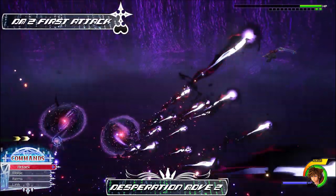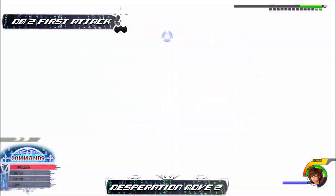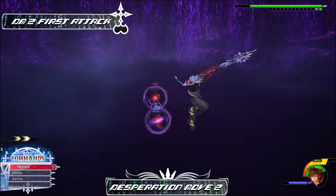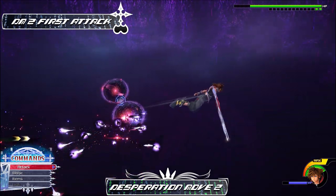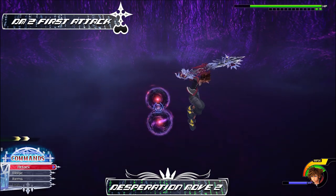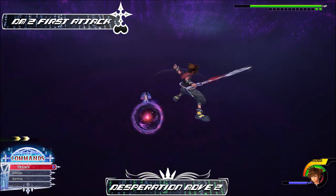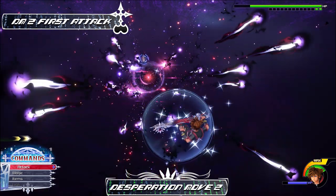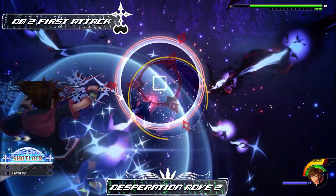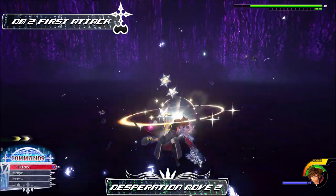The first move in his second desperation move can be a doozy to dodge, as it can overwhelm you with how fast things are coming at you. Run back, jump, and start gliding to avoid the first orb's flurry of projectiles, but keep on your guard as Ansem will attempt to throw the orbs after he has finished shooting out the projectiles. For the second orb, do the same thing — or descend slowly when you think the projectiles are done, prepare to air step when he's going to send the second orb, and punish him. Your timing has to be quick.